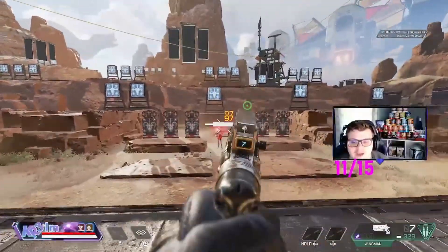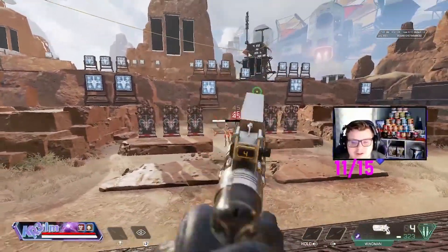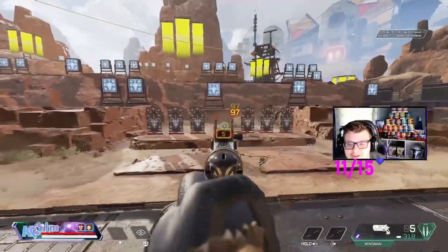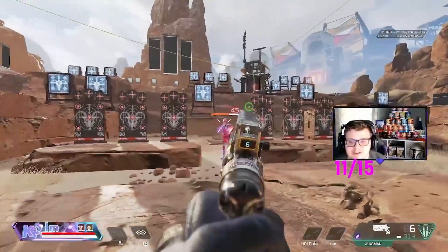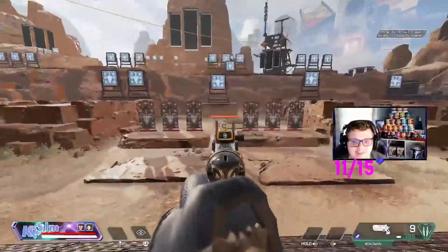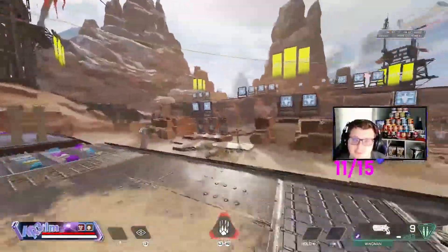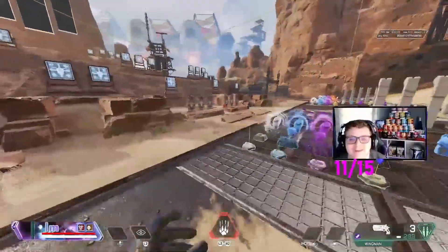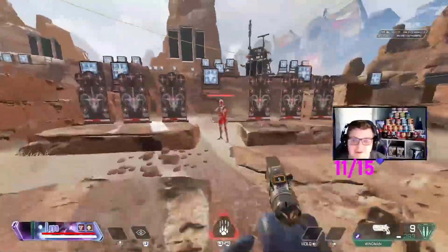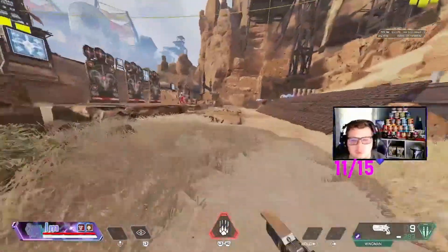Look at me - I'm beaming, alright. I know they're standing still and not shooting back. The wingman is a really good gun, it hits hard. If you can be accurate with it, dude, you're dropping 20 bombs like it's nothing, trust me. But sometimes this gun is just a giant pain to hit shots with. It can be a giant pain to use. Not everyone is going to hit 100% of their shots. Even pros miss shots with the wingman.